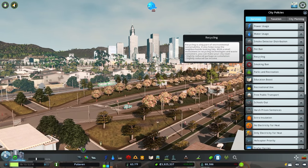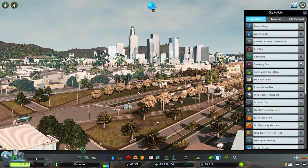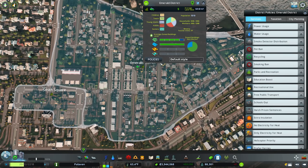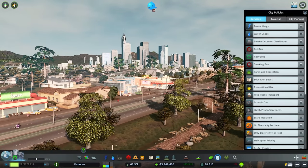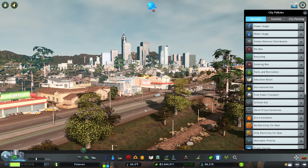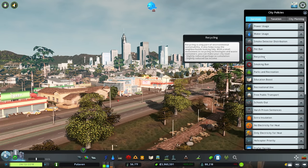Coming on to recycling, another garbage accumulation reduction policy. Recycling will reduce garbage accumulation with a trade-off of slightly reduced tax income. If you're having garbage pile-up problems this can be helpful, maybe in a specific district. For a city the size of Palavin, money isn't really an issue — you reach a point where you'll just have millions in the bank. Slightly reduced tax income is not great early game, but late game if you're having garbage issues, recycling can be a useful policy.